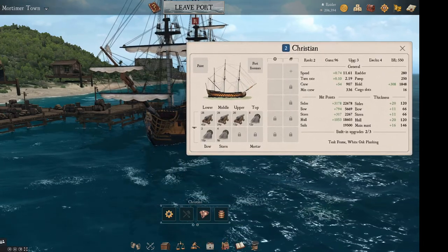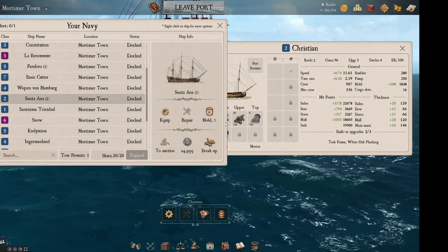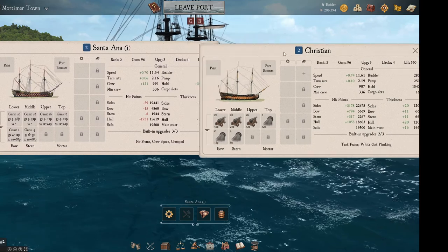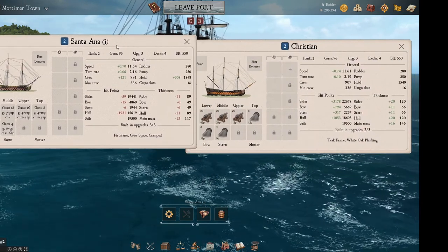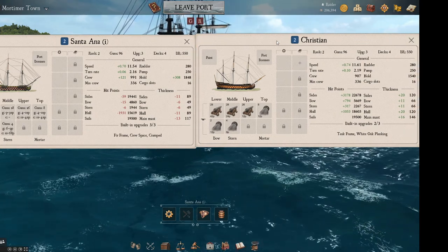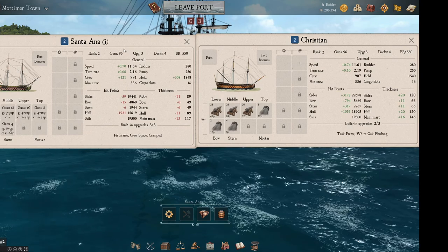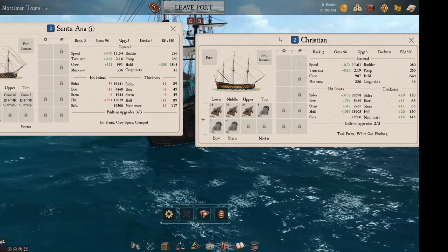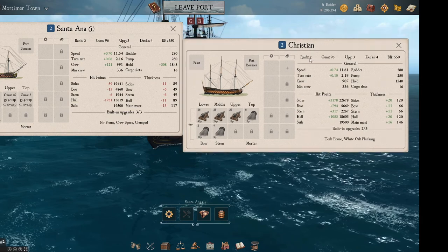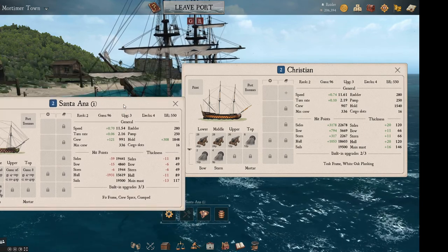We're going to pull up the Christian stats and then the Santa Ana's stats to compare and contrast. Literally rank 2 and rank 2. It is 96 guns and 96 guns. The battle rating is literally the exact same thing — the exact same thing.